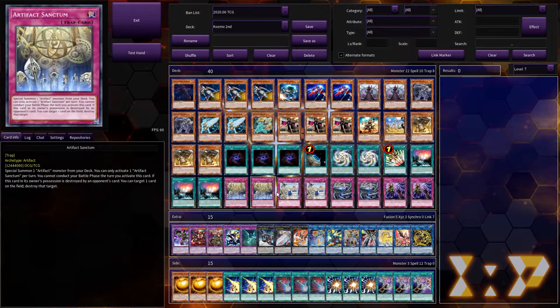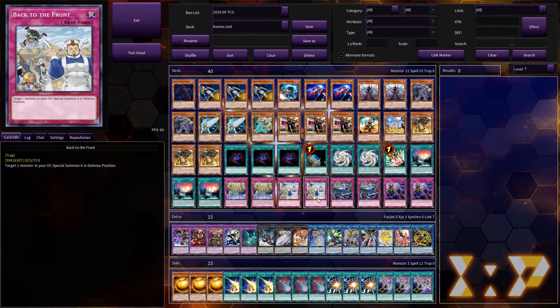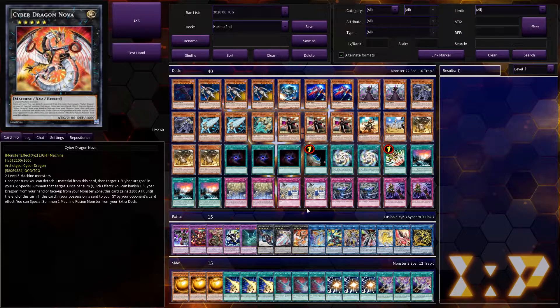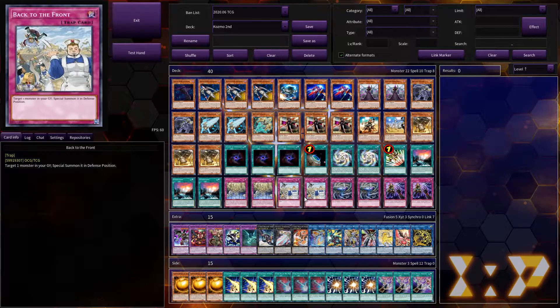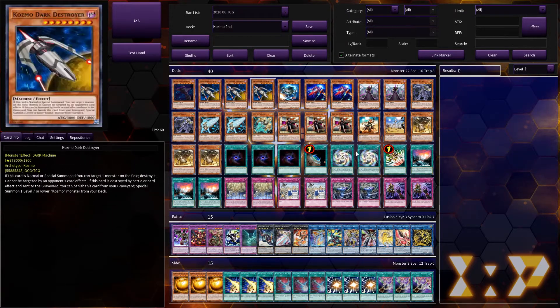Moving on to utility cards: we play Emergency Teleport because it gets any Cosmo pilot you want out of the deck, apart from Wicked Witch, which we don't really care about anyway. Then two Back to the Front — Cosmos like being special summoned, so as many ways to special summon them for free is useful. Two Storm Dragon's Return — this card is insane for Cosmos because you have so many banished cards all the time, so the ability to bring those banished cards back out and then return them to the hand in the end phase if unused is amazing. That is the main deck.